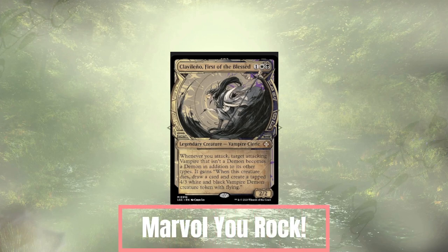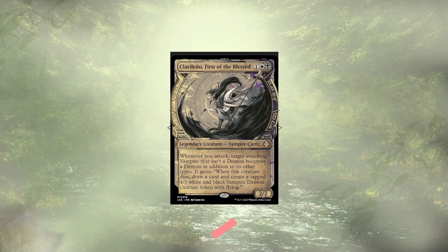Speaking of which, this video is dedicated to Marvel — you rock! So as I briefly mentioned, our commander, Clavaleno, First of the Blessed, is a vampire cleric that lets one of our attacking vampires turn into a demon each turn. When those demons die, we're given a new demon and some card advantage. Having played the deck in an unaltered state, I can say that the protection from board wipes that this offers is just really nice. While everyone else is scrambling to rebuild, you kind of just have a full board of 4/3 flyers ready to punch people right in the face.